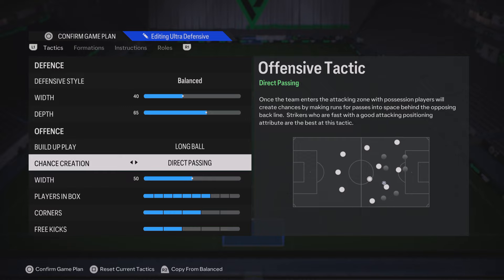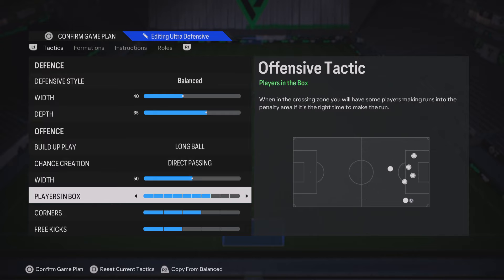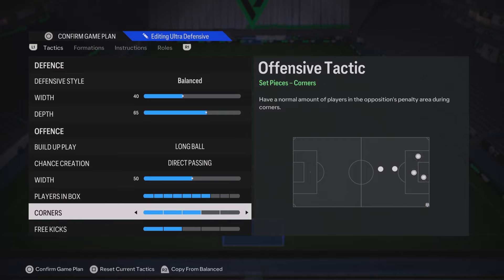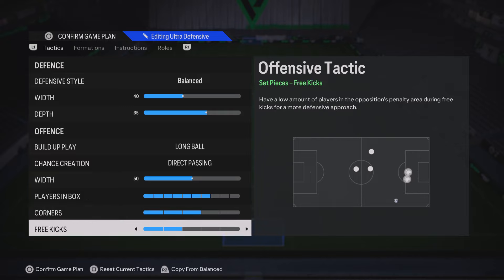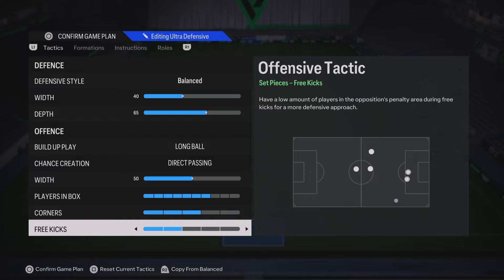Chance creation on direct pass is the same across the board — it is the best chance creation in the game. Direct pass, you need to be running this. Width we're going to leave on default at 50. Players in the box, bring this up slightly to about 7. Corners and free kicks are personal preference — I like corners on 3 and free kicks on 2, because you're probably going to shoot from free kicks anyway.